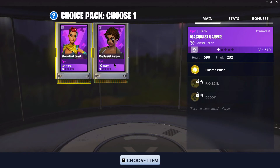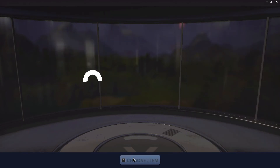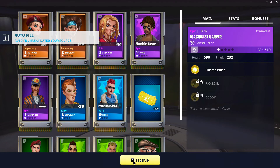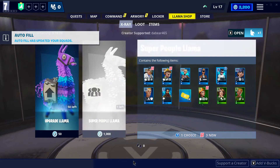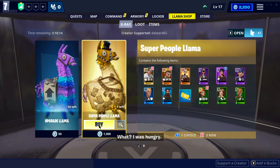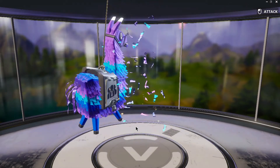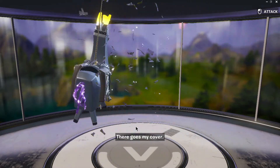We'll grab Harper and put her in support staff. Whether you have her as your lead or support, she's amazing. We have another chance for another mythic and I just can't let it go, so we're going to go ahead and spend another 1,000 V-bucks — I know it will increase our power level and overall hero strength.